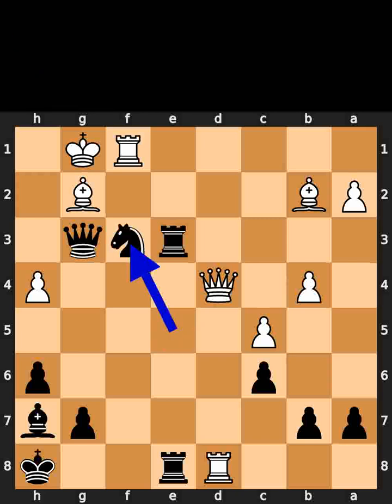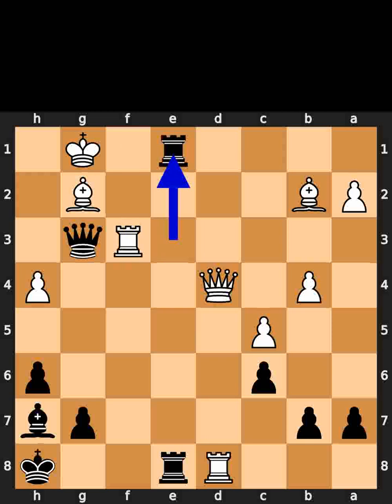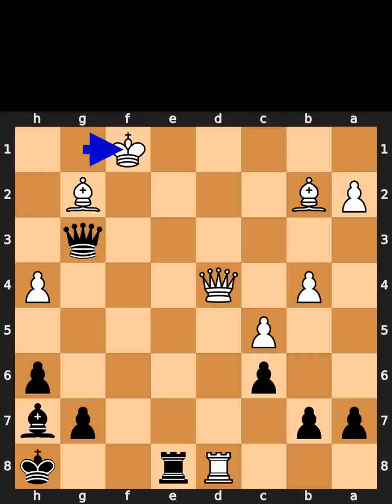Black plays knight to f3, check. White takes the knight on f3 using the rook. Black plays rook to e1, check. White plays rook to f1. Black takes the rook on f1 using the rook with check. White takes the rook on f1 using the king. Black plays queen to e1, checkmate.